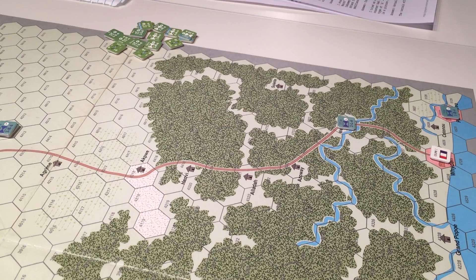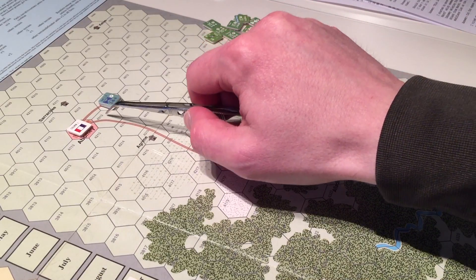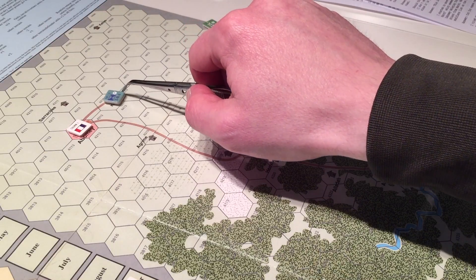So the battle ended up being a draw. I was able to move my machine guns and artillery units down here to counterattack. The French Foreign Legion units took the village of Kano, which is worth victory points.